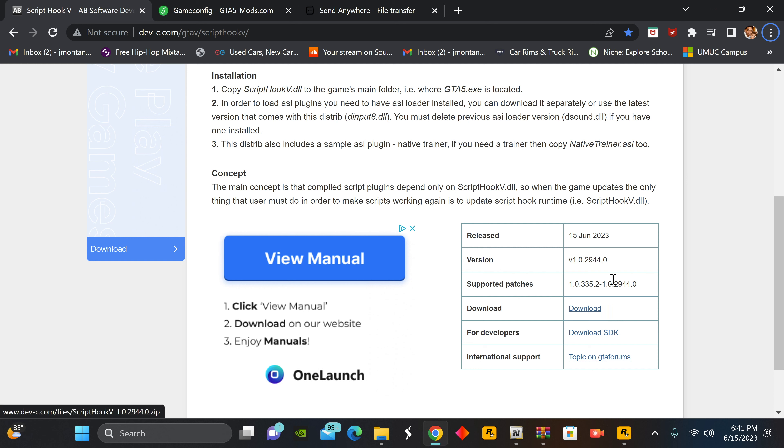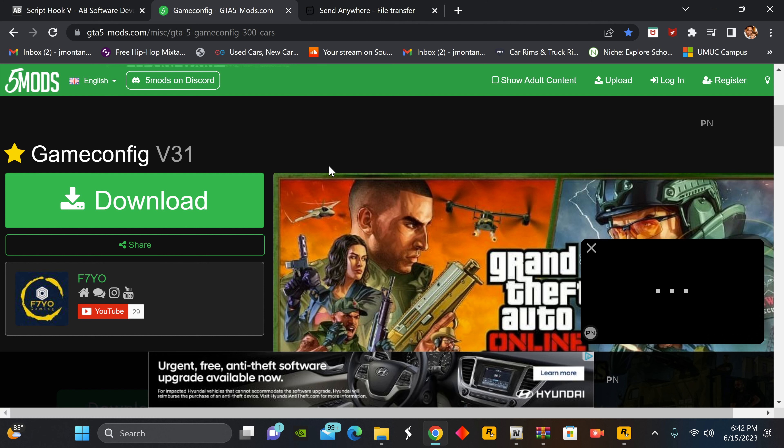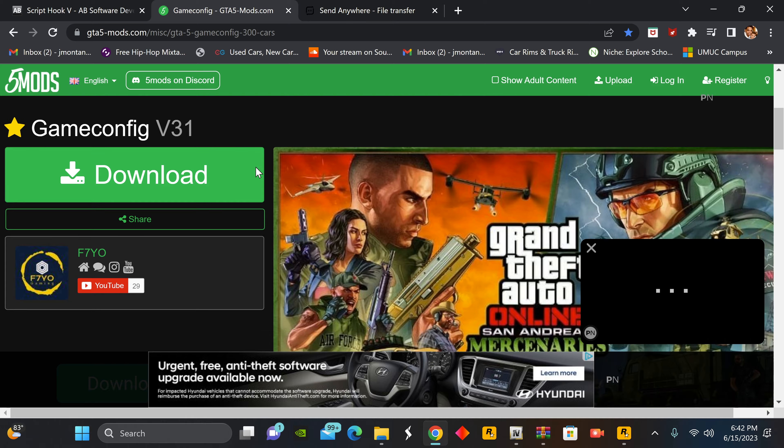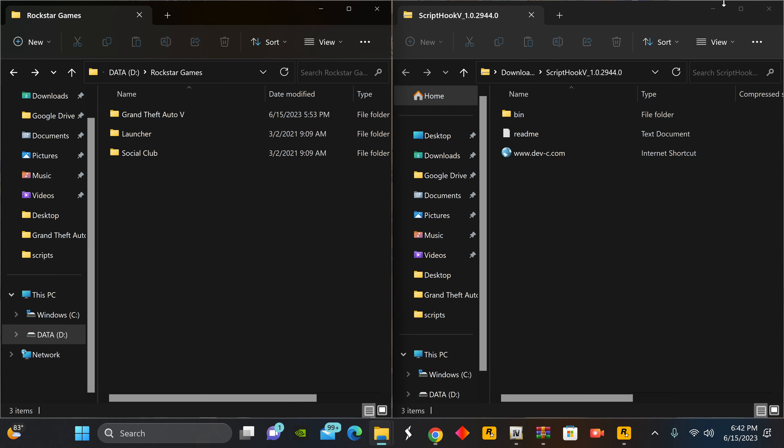Make sure you go ahead and hit that download button on Script Hook V to get version 1.0.2944. Then we're going to get another important file — as we already know, with every update for Script Hook V, we need to update our game config. So we're going to go ahead and get that game config version 31 — yep, v31 — and download that file as well.